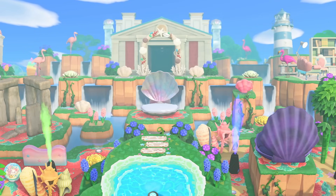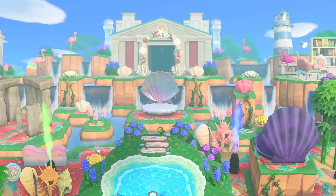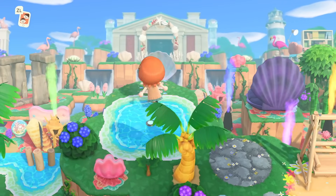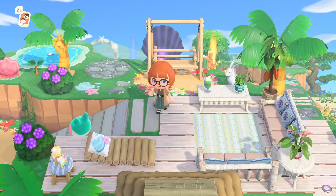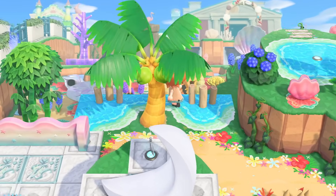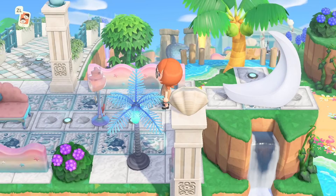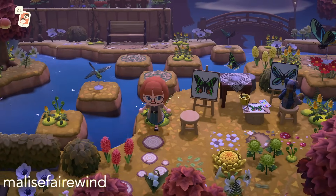I love that shell bed. All of the bright items around the museum are so cute — I love the items in the back, the wedding organs making the museum seem even more palatial. Here's a full view without me in the way. The shell arch too is really nice; all of these items and colors go really well together and it's so vibrant. If you're interested in visiting these islands, most of them have dream addresses available in the description — go visit the creators, you will not be disappointed.